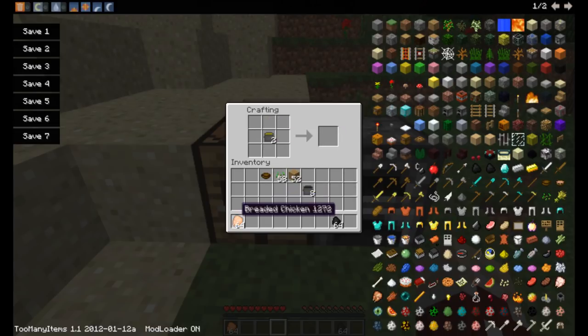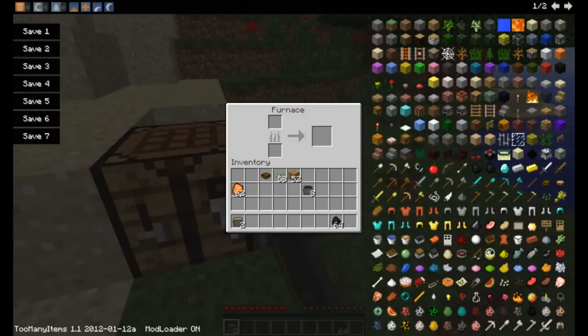You will then fill your filled tub with your breaded food and you'll get a filled tub of whatever it is — in this case it's chicken. Then we stick our tubs of meat inside of the furnace and we get fried chicken.